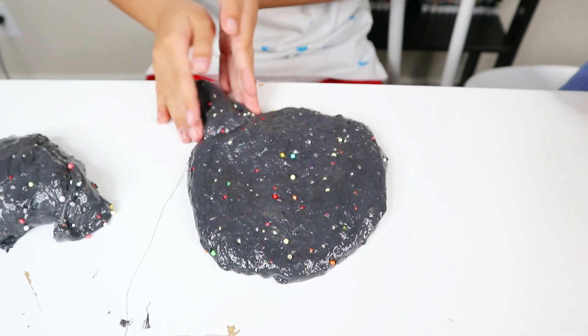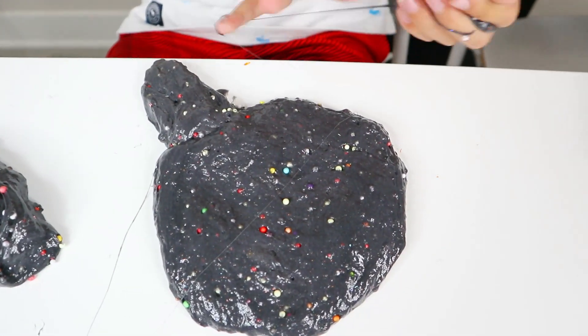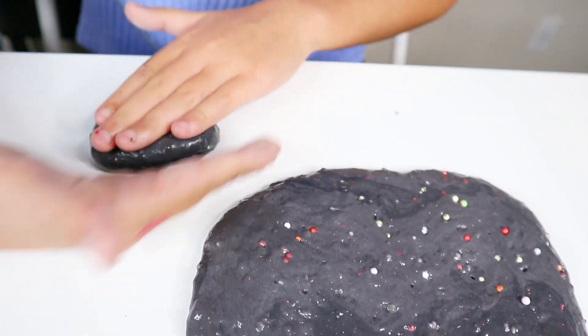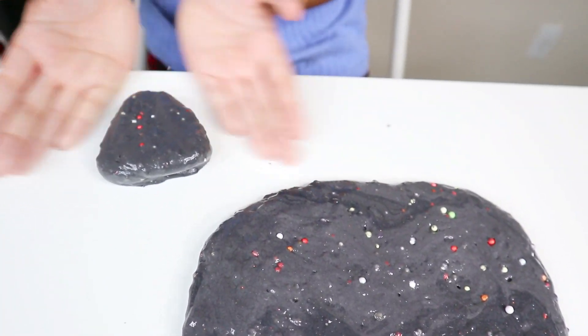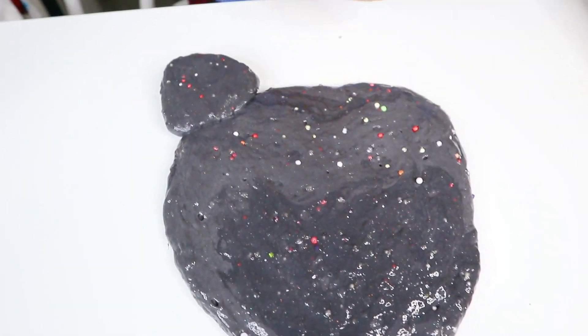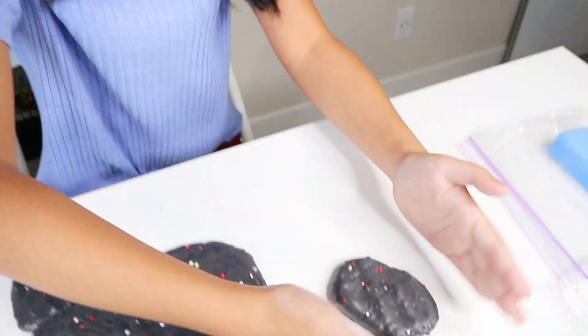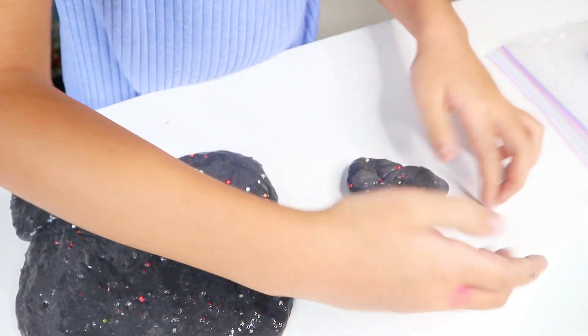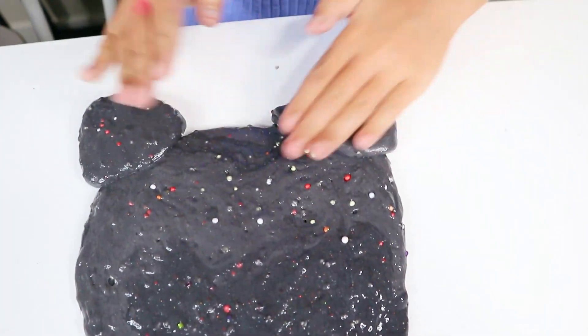I'm also going to split my slime — this part is for one ear and this other part is for the other ear. I'm also going to do a little bit of body, just a tiny body. Now I'm gonna start shaping the head, flatten it into a circle — well, kind of an oval. Now it's time to add the ears. Squish it and make it into a triangle. The bottom should be flat and then a little bit pointy. We got one ear, now let's do the other — it's so hard shaping slime. And that's the second one!